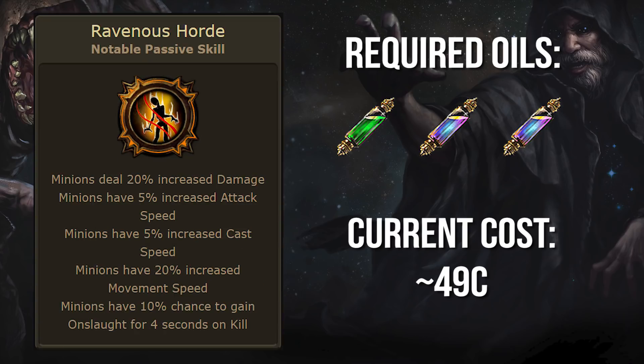For all you minion lovers out there, this node should be an auto-include for pretty much all of your builds. It's the only source of minion onslaught for non-guardians, and it also provides a ton of minion damage, attack, cast, and movement speed. Its only issue is its horrendous place on the tree, making it a prime candidate for anointing.